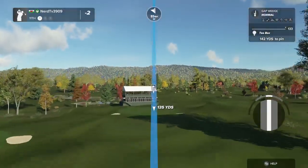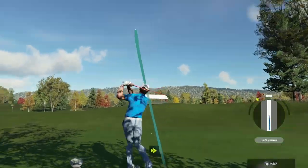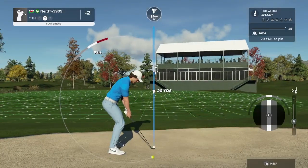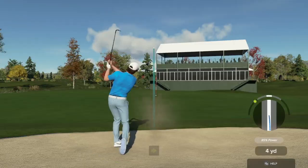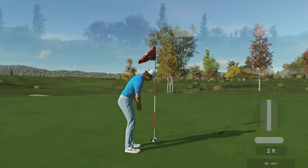Let's see what we can do here on the 11th. It looks like you're going with a fade here. Unlucky, missed the green on that one. Okay, from the green-side sand — hopefully we get up and down from here. Oh, that's going to work for you.